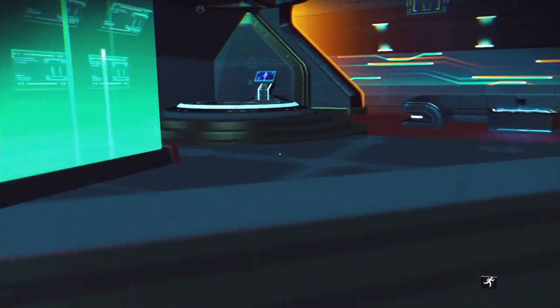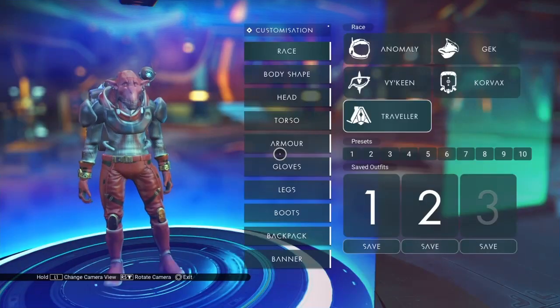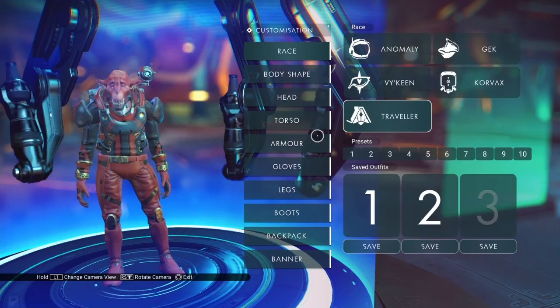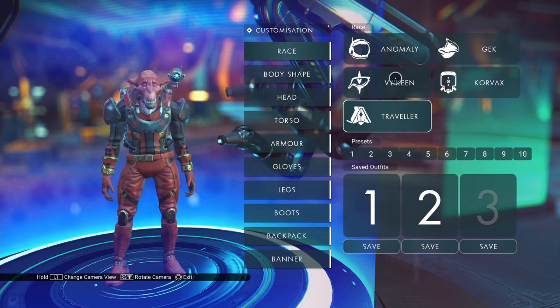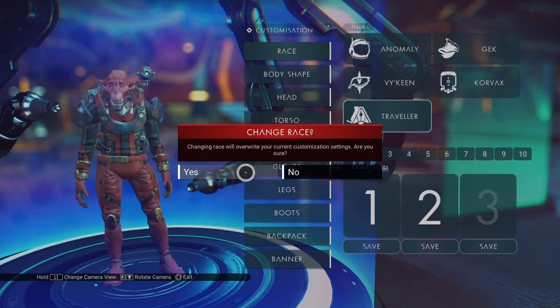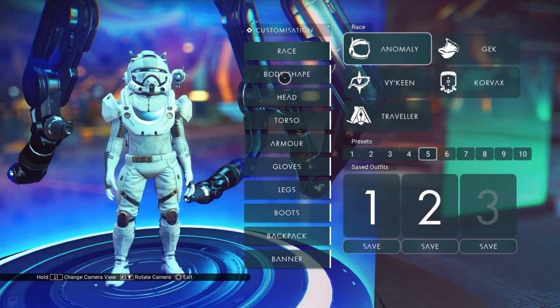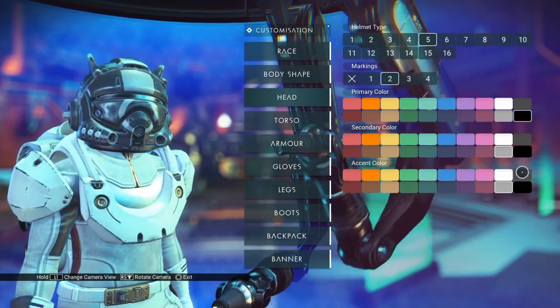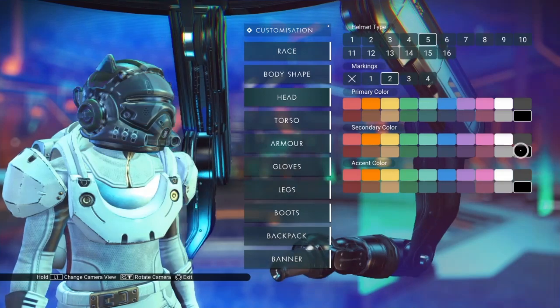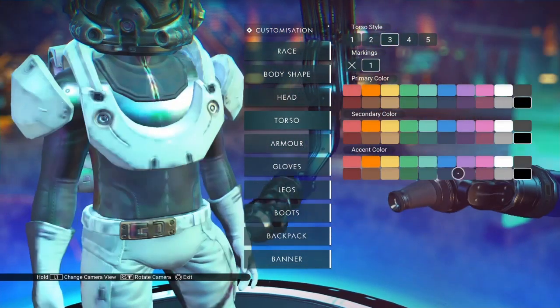I just rebooted my PS4, so hopefully my video card will actually be accepting this information. Now, unlike the visages where you need to be a Traveler, in order to use a helmet you have to be an Anomaly. This is true even for the GEC and the Corvax helmets. So let me just switch everything to black really quick to make it so we don't get reflections on everything.